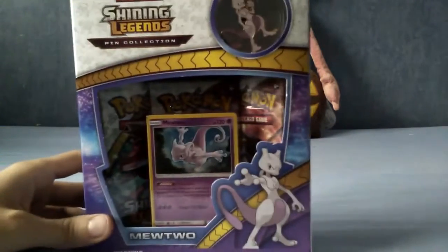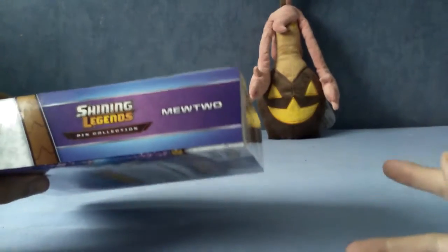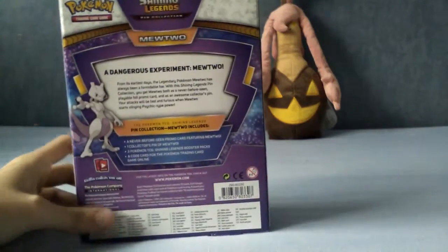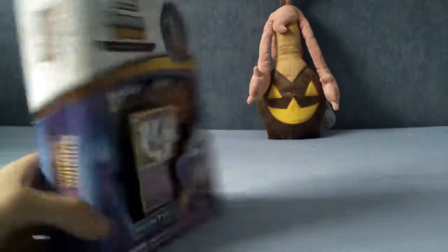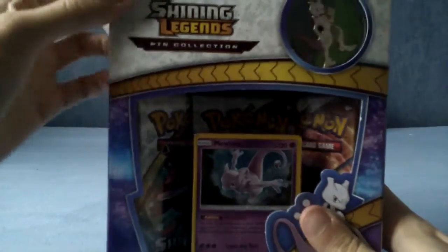So let's take a very quick look at the box here. As you can see, there is indeed a pin up here, a promo card, and three packs of Shining Legends. If you don't know, it's a kind of exclusive pack — you have to get them as part of a Shining Legends box or Elite Trainer box. They're kind of a bit like the Pokemon Generations pack. That's the back, if anyone wants to read it, and there's the front.